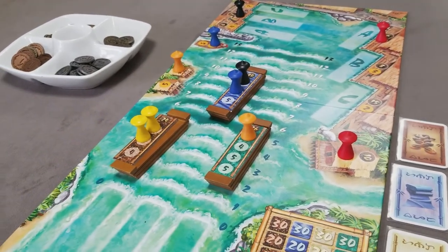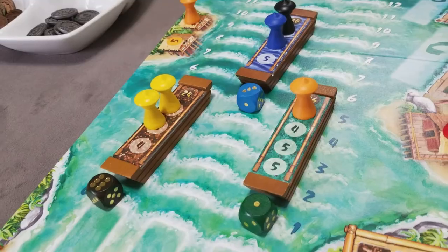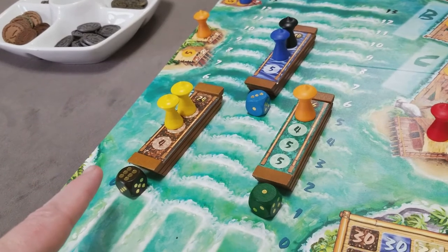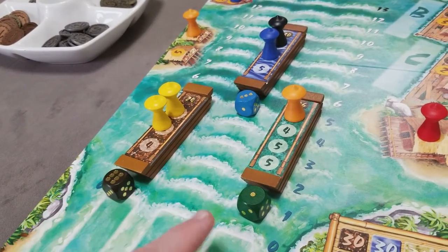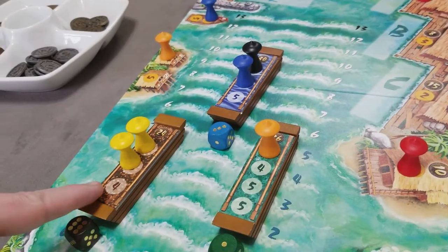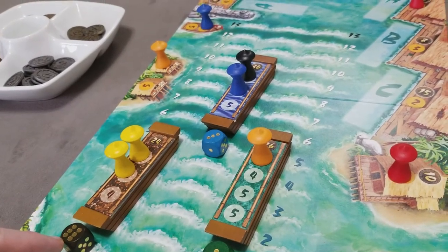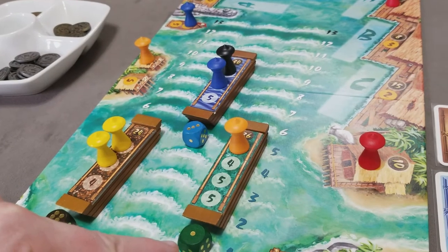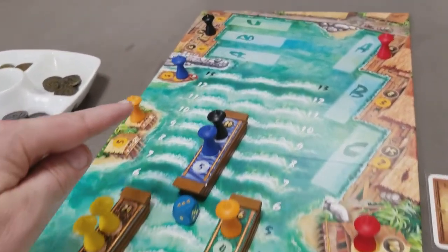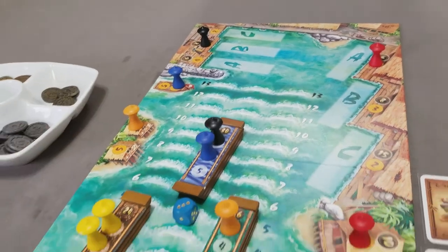Now you're ready for the second die roll. An important rule is the harbormaster gets to decide in what order to resolve these die rolls. They may decide to move one boat first based on their pips before moving another boat — they can resolve in any order, which is especially important when thinking about the consequences of the pirates.